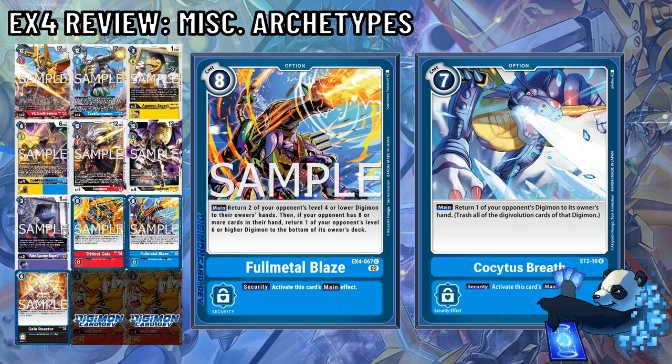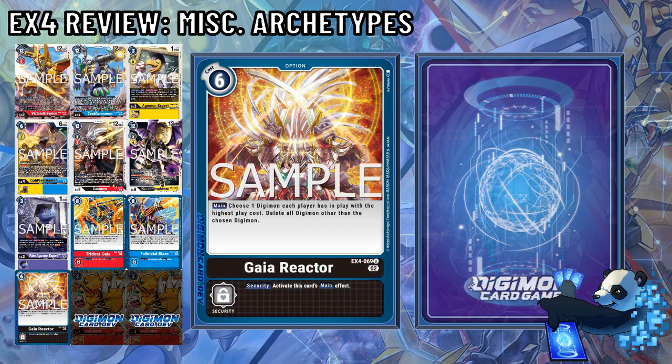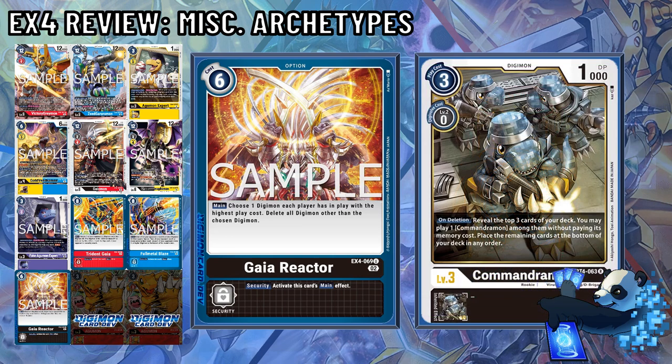The last option card is Gaia Reactor, a 6-cost black option card that lets each player choose one Digimon with the highest play cost, then delete all Digimon other than the chosen Digimon. For wider board states, it's honestly not terrible. Heck, in a D-Brigade deck, it might be funny to nuke your own BT4 or Commander Mons, only to replace them with more.